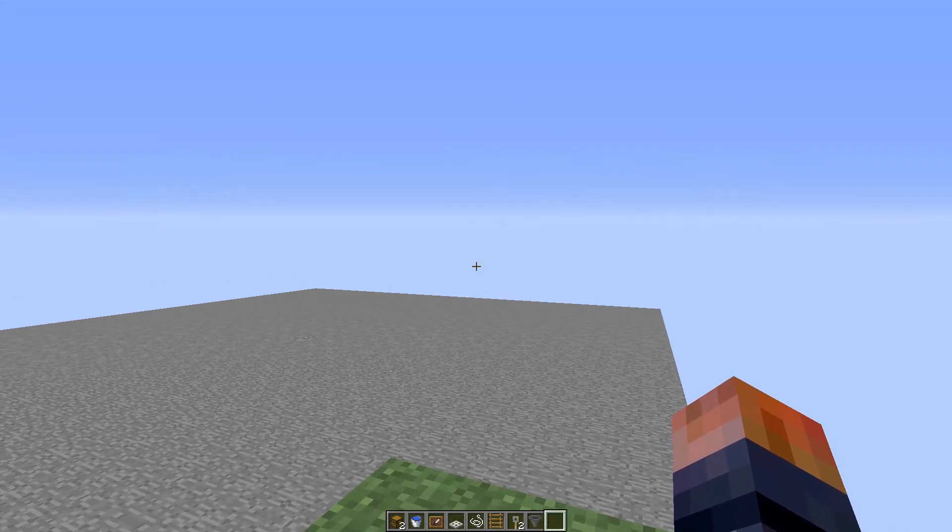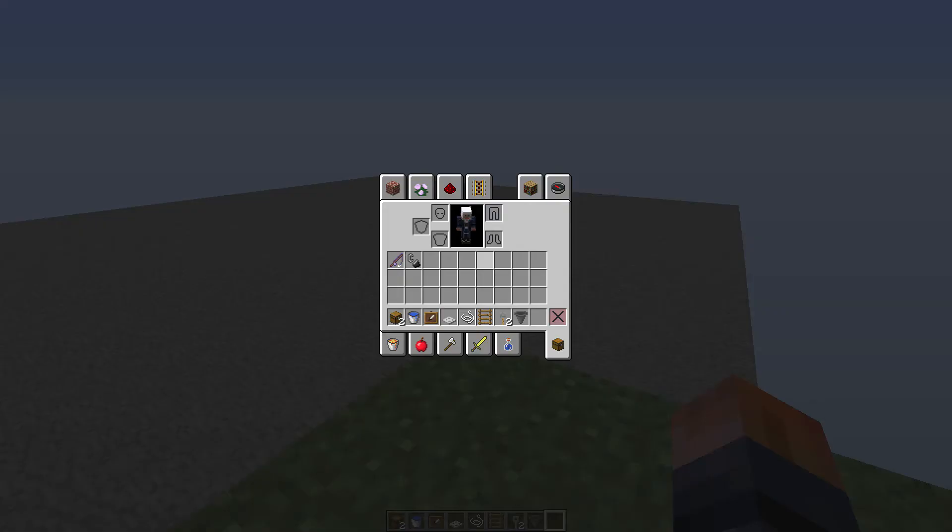This is what you need: two chests, one bucket of water, one item frame, one trap door, one string, one ladder, two tripwire hooks, one hopper and one random item.